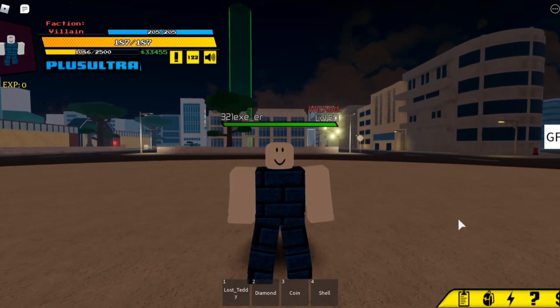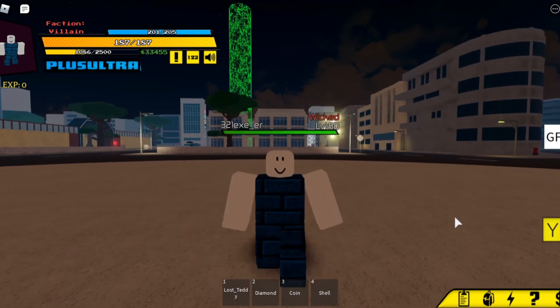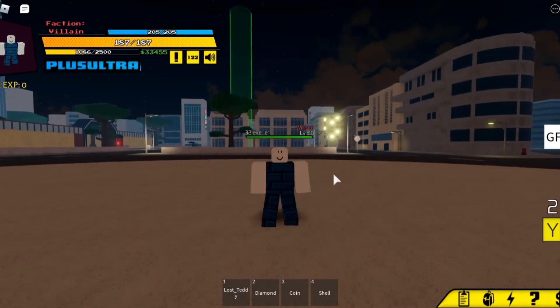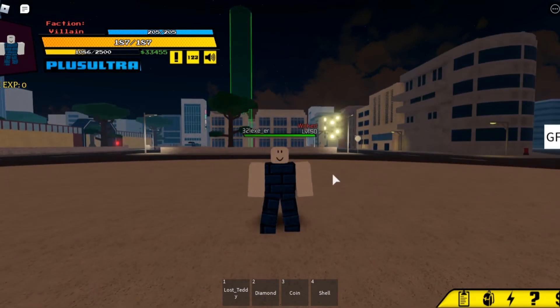The first one is super jump. What this does is you hold Y, and boom — you jump higher. That's what it does. You have to hold Y; just clicking Y won't work. You have to hold it, and that's how it works.